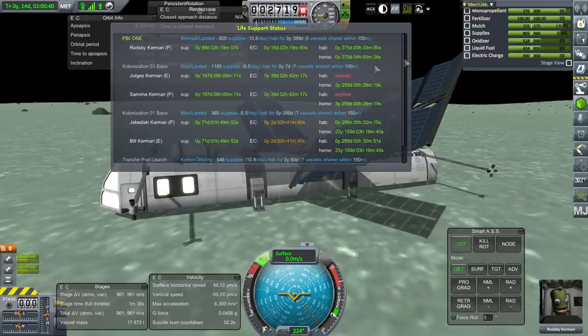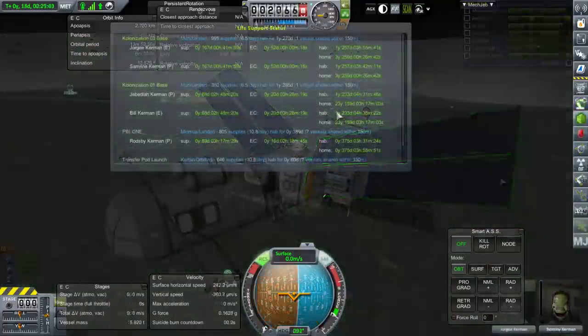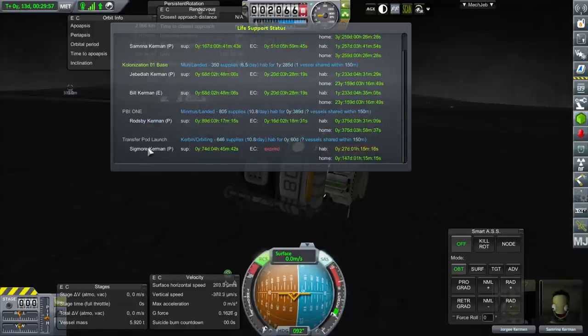It looks like the game thinks HAB has expired for Georgie and Semrina, but Rodsby has plenty of time and those huge solar panels will see to the electric charge. Let's go back to the main base and make sure HAB has not expired — we do not want these Kerbals turning into tourists. It just wasn't reading the vessel-sharing within 150 meters — they're fine, they've got a year and 257 days. We should also pay attention to Sigmor Kerman, who's in a transfer pod — his electric charge seems to have expired.